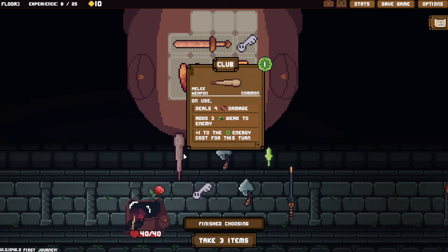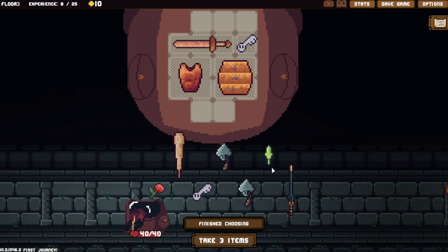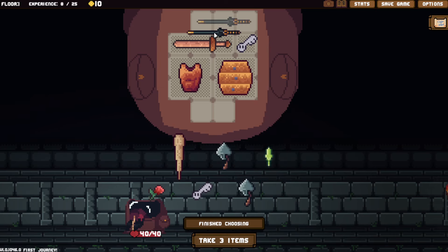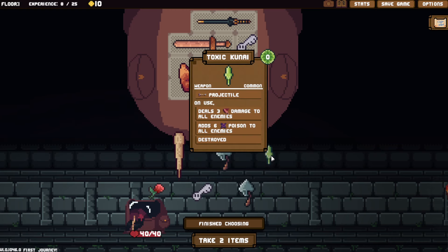There's a more key — a club. We could replace the wooden sword at some point. Using a club for that doesn't seem like a bad idea. That's three weak to enemies plus one, two of the energy cost for this turn. I'll take a toxic knife — just a projectile.